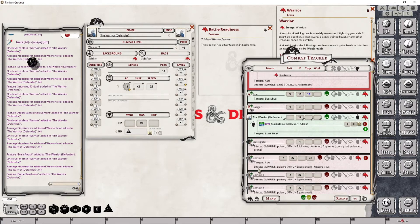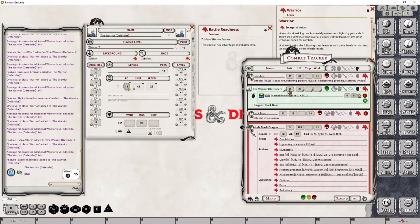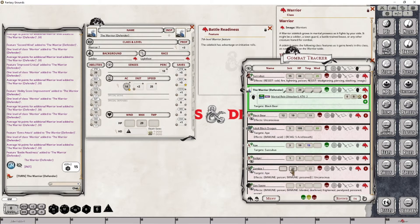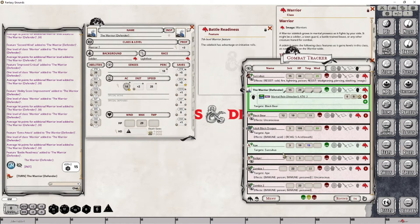I'm going to move to the combat tracker so we can see that a little bit clearer. With this particular skill, you now have essentially a permanent effect that gives this character an advantage roll every single time they roll initiative. When I clicked on the initiative die previously, it only rolled one die. Let's set this up — we're going to set up Battle Readiness as a new actionable feature, move it to the warrior grouping, and create a new effect called Battle Readiness.